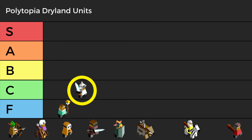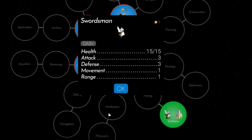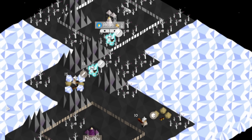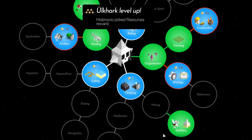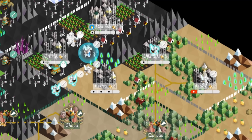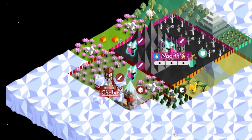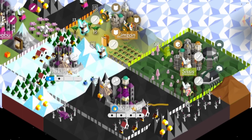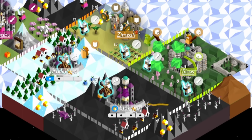The C in C tier is for Swordsmen. The unit really epitomizes this tier by being so incredibly underwhelming. Swordsmen are locked behind a tier 3 tech, Smithery, but unlike Knights and Catapults which are great, Swordsmen feel like units you don't even really want to use. If you're Imperius and getting giants with forges, Swordsmen are a natural upgrade to the Warrior, but for every other tribe, Swordsmen are expensive and trapped in a tech you'll never see.